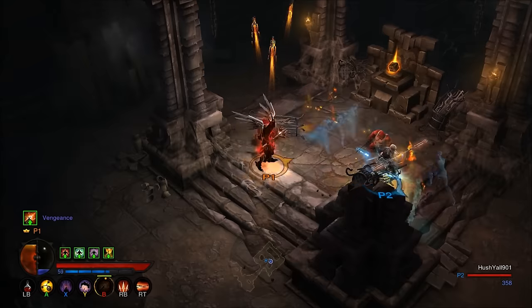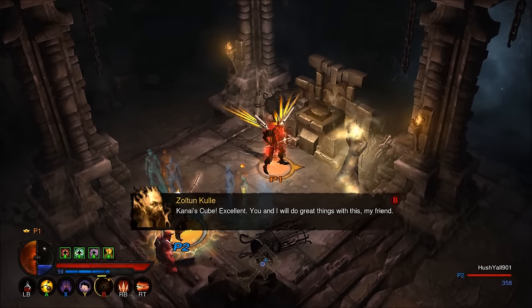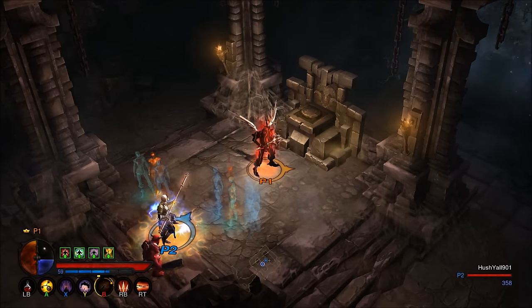And there you have it, the cube is yours. Be sure to get your hands on your very own cube as it will unlock it across all characters on your account. I'll also be posting some recipes on how to get the optimum results from the cube and, most importantly, be showing you some nice cow related secrets.